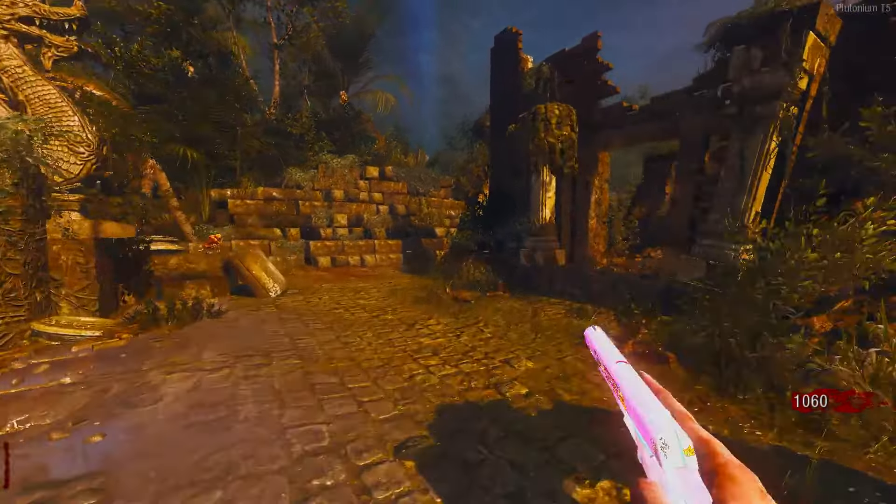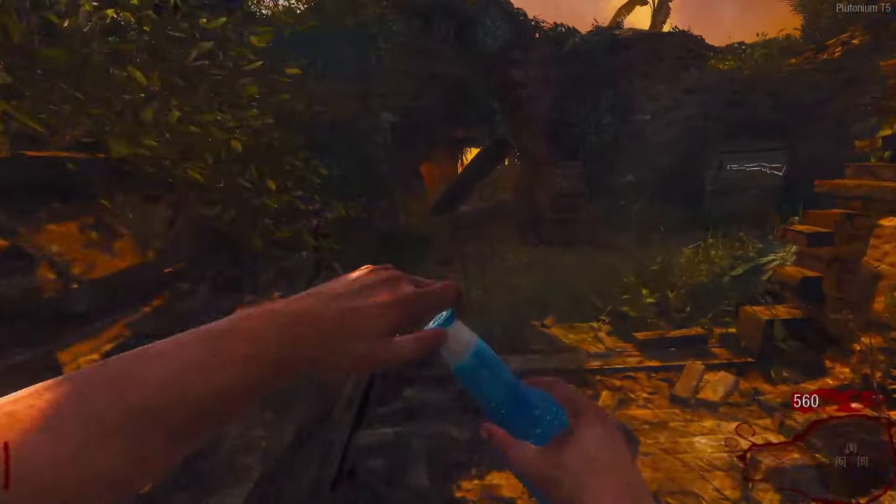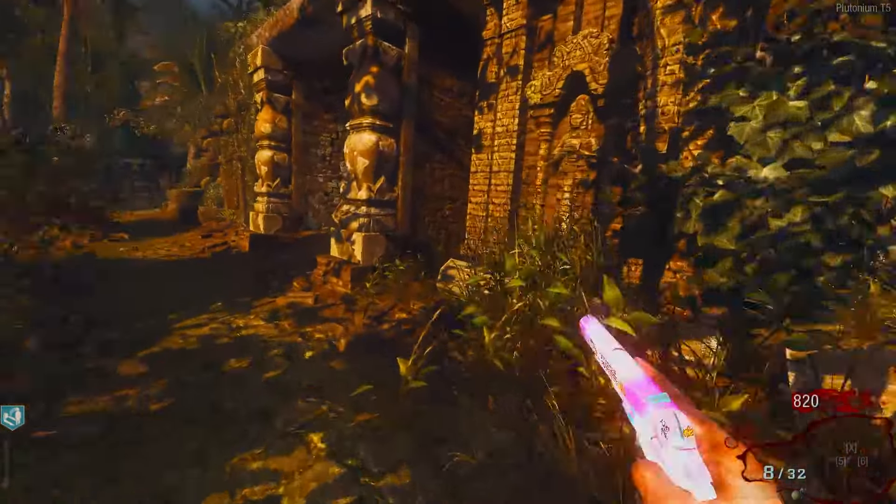On Shangri-La, the challenge we're going to be doing is the no power challenge - it means I cannot turn on power. The only perk I'm going to be able to get is quick revive. Again, I'm just getting to round 10 and that's going to be the challenge for this map completed.